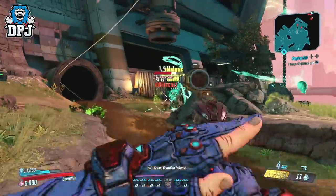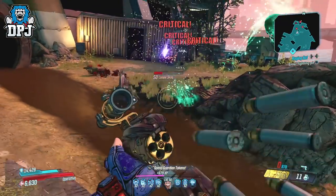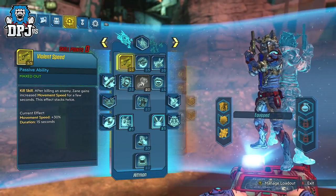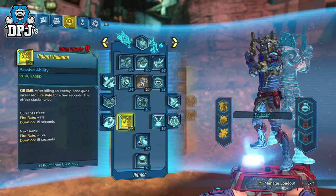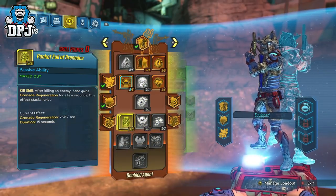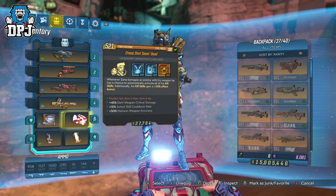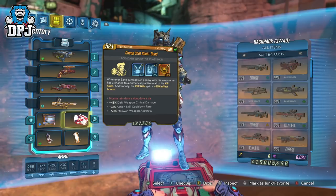For testing purposes I went ahead and tried applying as many of Zane's kill skills at the same time — more so the ones I enjoyed using: Violent Speed, Salvation, Cool Hand, Violent Violence, Playing Dirty, Donnybrook, and Pocket Full of Grenades. All of these activate — they have their benefits activate just from you shooting at enemies, plus the class mod adds an additional 25% effect bonus to all active kill skills, which is utterly crazy.